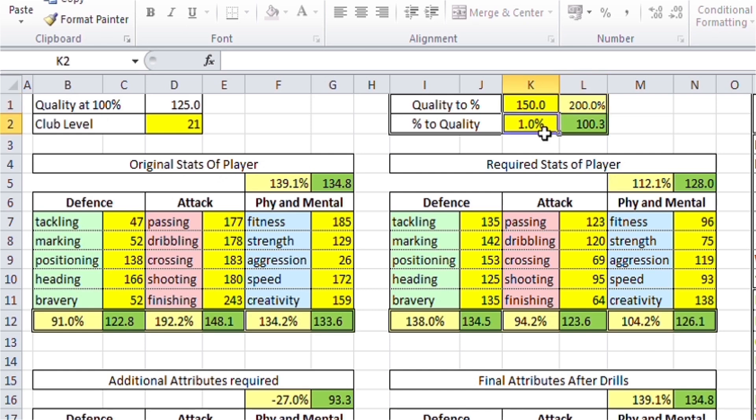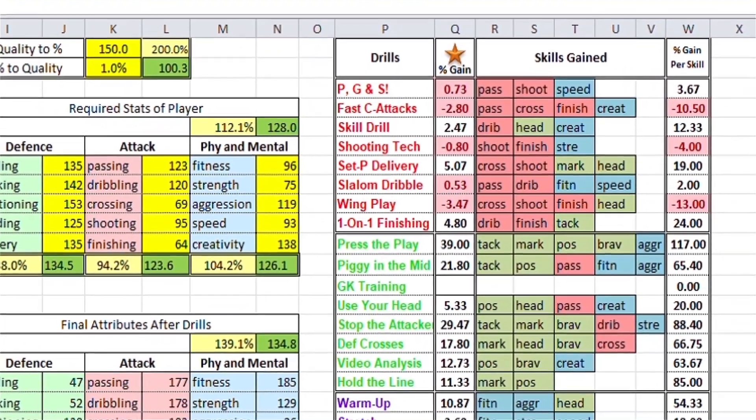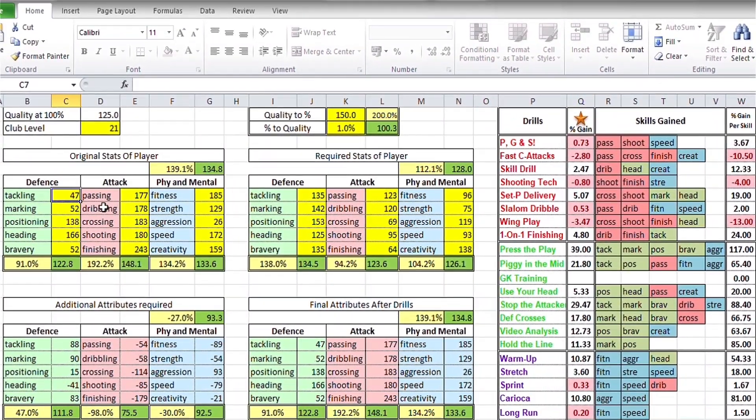If you have 150% quality at club level 21, that means you have a 200% team equivalent — but that doesn't exist since it only goes up to 180%. The basic idea is it works with team as well as with players. Add your correct club level and you can make fine changes and pre-plan accordingly. My club level is 21, so I've added 21 there. On the right side, you can see the 180% drill column — the 180% rule is automatically applied. Any red columns mean that if you train with that drill, it is useless and you will not gain any skills at all.